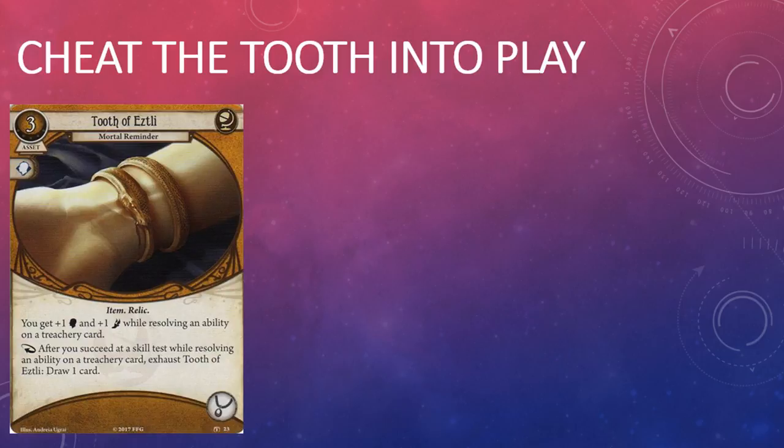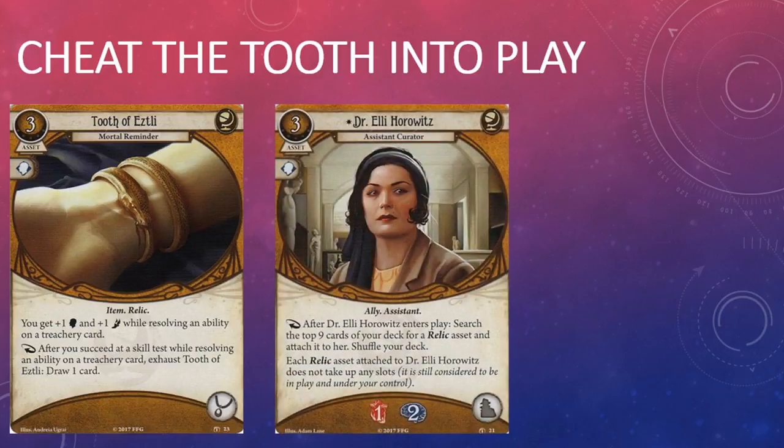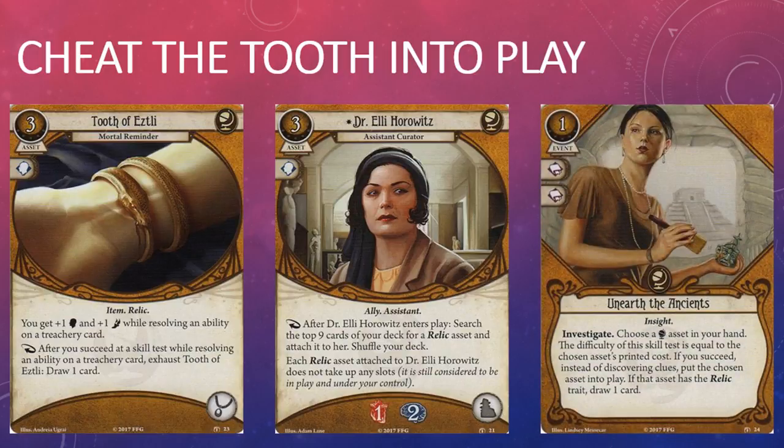The Tooth is a Relic, which is a common theme among the Seeker cards in the Forgotten Age box. Three resources feels like a lot to pay for a card that helps you only against treacheries, but there are at least two ways to get around paying full price. You can tutor up the Tooth for free after you play Dr. Ellie Horowitz, or play it for free as long as you can pass an Intellect three skill test with Unearth the Ancients. Ursula Downs can play Unearth the Ancients as a free investigate action after she moves, so it essentially costs you nothing to bring the Tooth into play with her. Ursula has four Willpower and five Agility with the Tooth in play, which is quite good against common treacheries such as Rotting Remains, Frozen in Fear, or Locked Door.